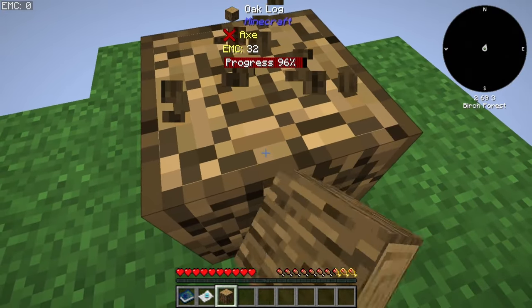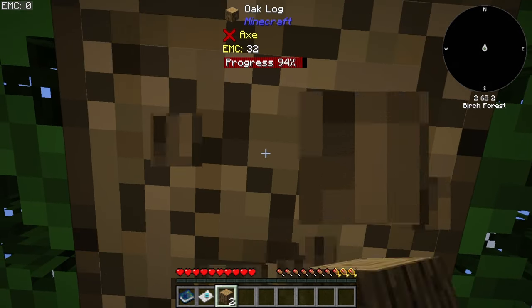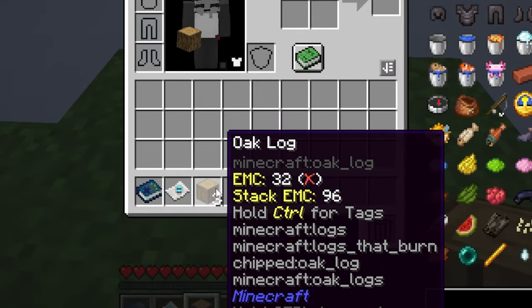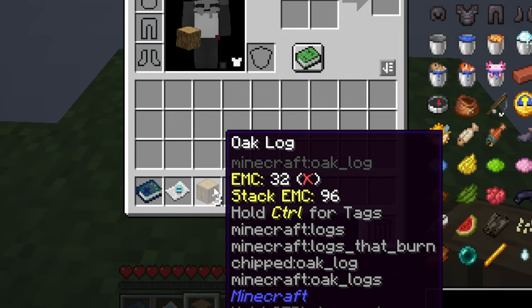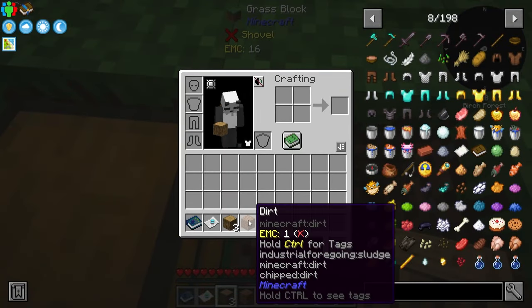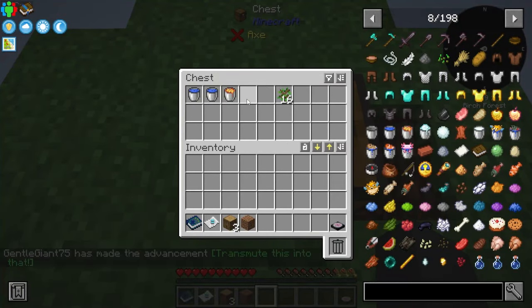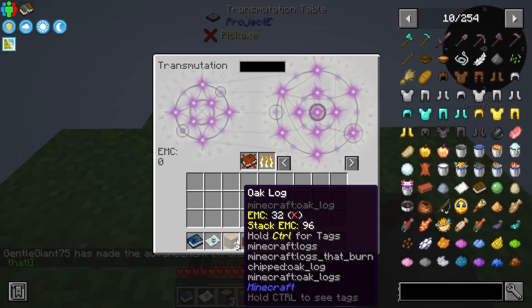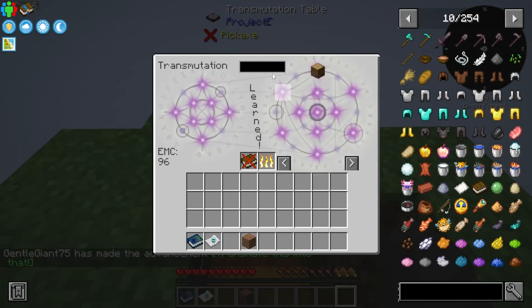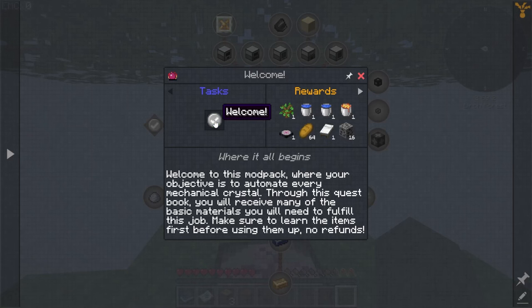This modpack focuses on automation for you to progress through the tiers. Every raw resource has an EMC value — for example, wood has 32 EMC and dirt has 1 EMC. To progress through the tiers, you need to trade in your items using a transmutation table, and then with enough points you can buy new resources. Let's go to tier one and claim our essentials.